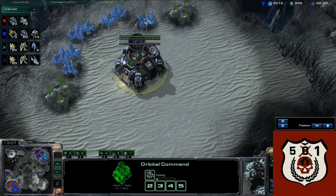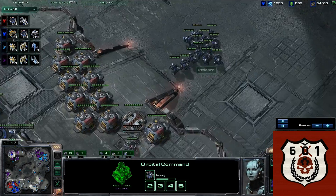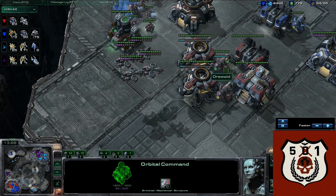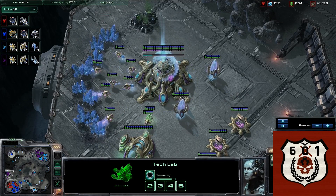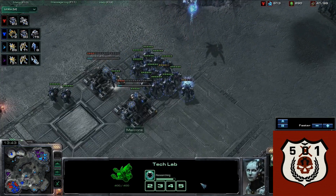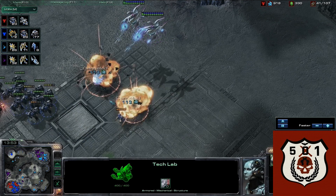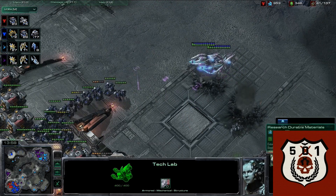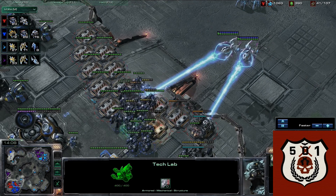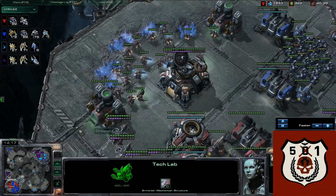Malcor drops another base and uses his Orbital Command to drop mules, but he's still the only one really defending - just marauders. Red has some banshees but no cloaking yet. My second base is up and the void rays are here now. He tries to push out to destroy Deathwraith but here come the voids - and there are no marines to defend against them. This void just goes to town. I hit the racks first because of all races, Terran has the hardest time reproducing with rally points and slow tech lab production.